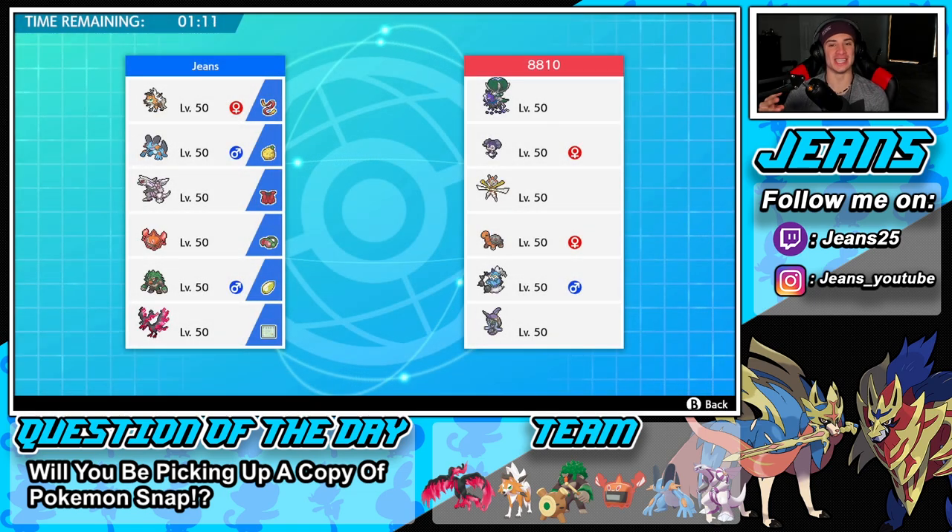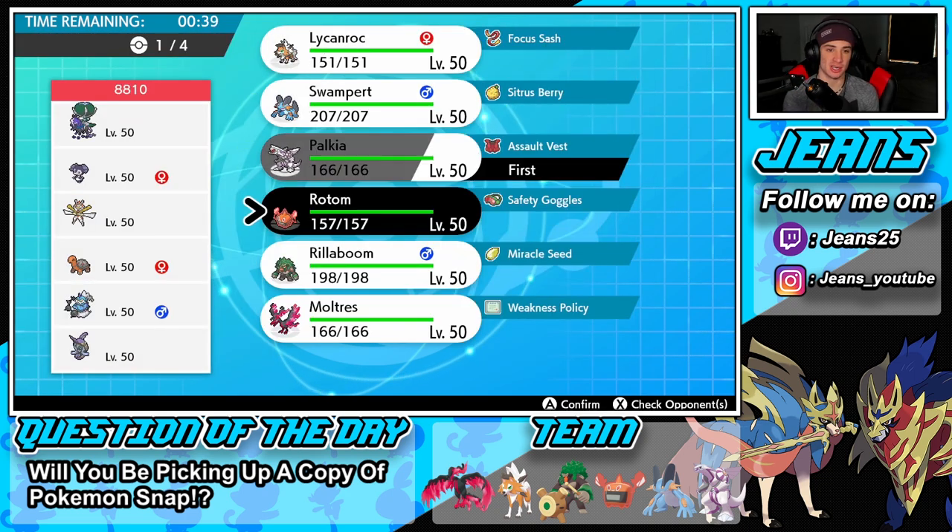Looking to go 3-0 in this video — we haven't done that in a good bit. This guy has a Shadow Calyrex team with Indeedee, Kartana, Torkoal for weather control, Thundurus, and Talonflame. I feel like Indeedee and Calyrex is going to be the lead. Hopefully this guy doesn't Max Quake into my Moltres slot again.